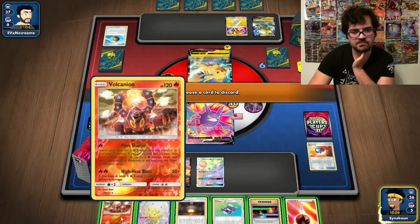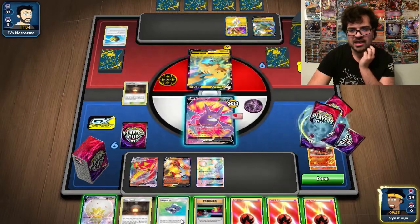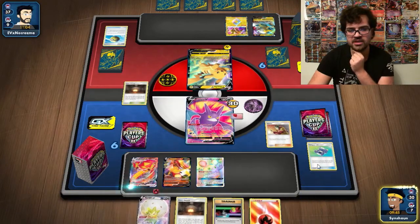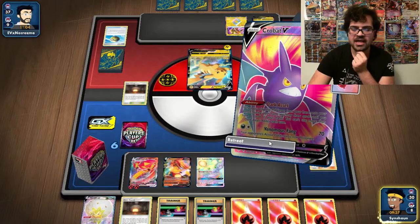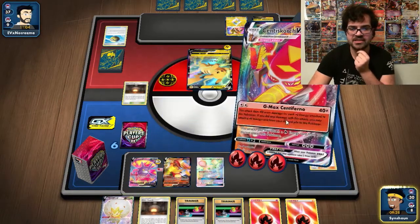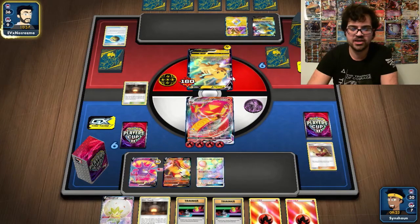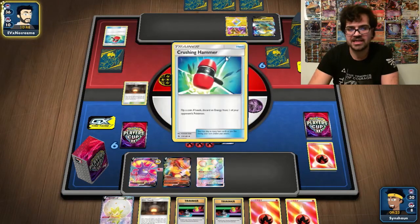We do some deck thinning and hit Welder, so that's good to see. We have Welder for two but it gives us more energy — not great but manageable. We need to attach again to the active to be able to two-shot a Pikachu VMAX. We know my opponent plays Crushing Hammers, so if he hits another hammer he'll take us back to 160, which still lets us take a knockout. Even if he hits two hammers, we can attach from hand to get back to the 160 benchmark and still knock out a Pikachu VMAX.